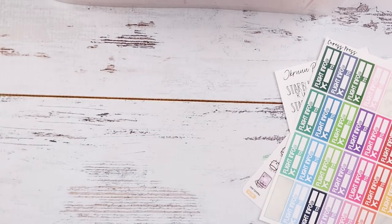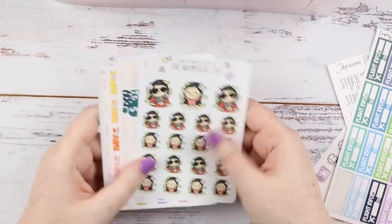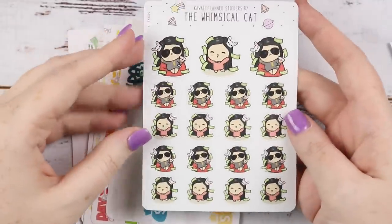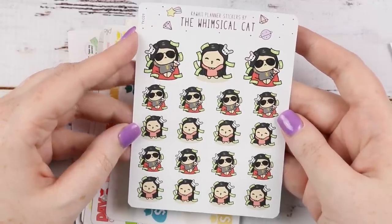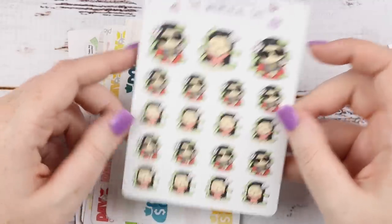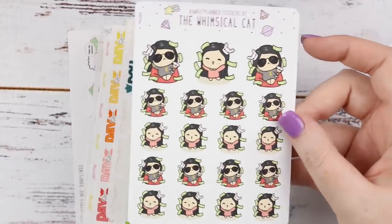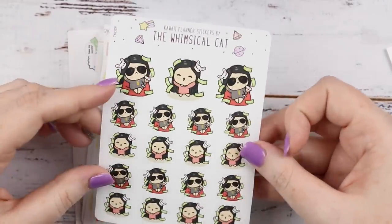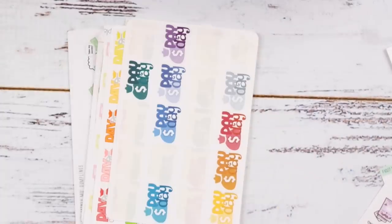I got some stuff that I haven't put back from planning, but the first section — the very front — is Payday. We can already see off the bat I've never used this sheet from the Whimsical Cat. I love the Whimsical Cat, but I don't really want to get rid of them — I think I need more Whimsical Cat so I can use it across the spread. But the colors in this one are not as usable, and that's my main grief with Payday ones — all the money is green, and we don't have American money so it just doesn't work for me.